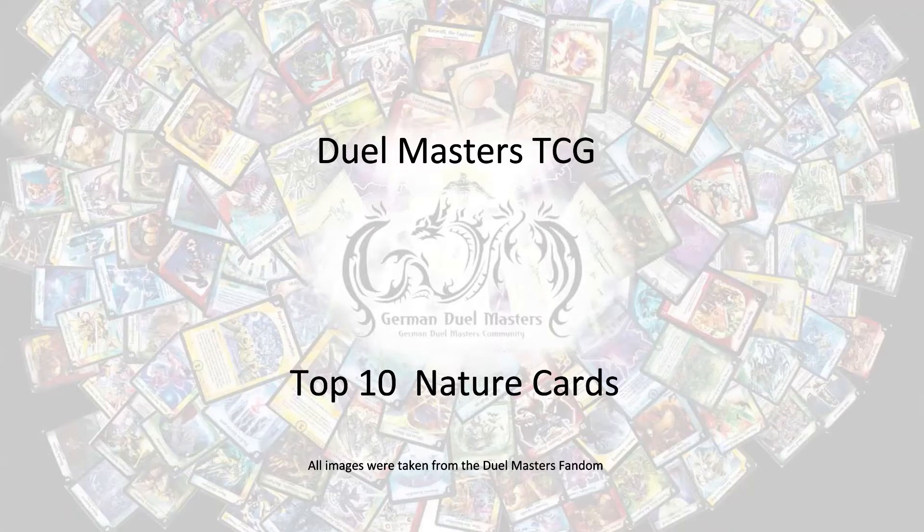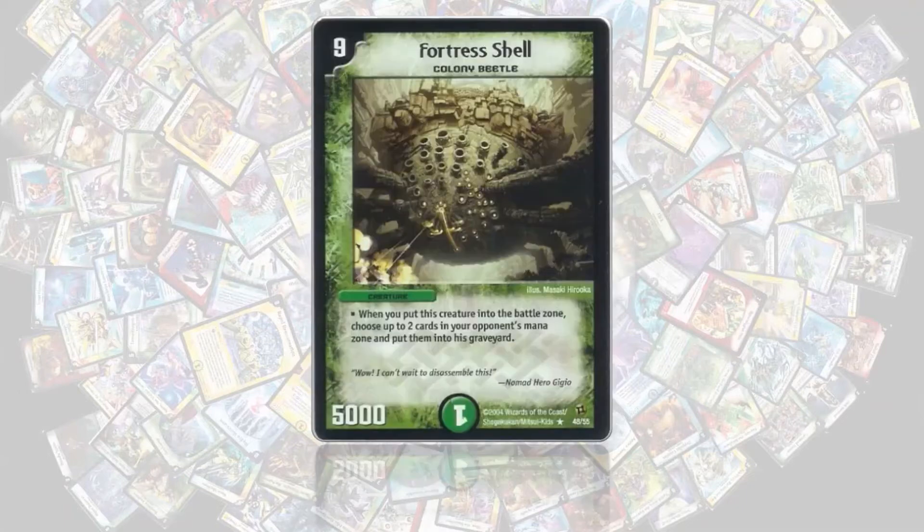With that introduction, let's jump right into it. Number 10 is Fortress Shell. Fortress Shell is a really powerful card and rightfully costs 9 mana, but that doesn't stop you from playing it in a mana burn deck, for example. In fact, it's one of the key cards and one of the reasons mana burn exists in the first place.